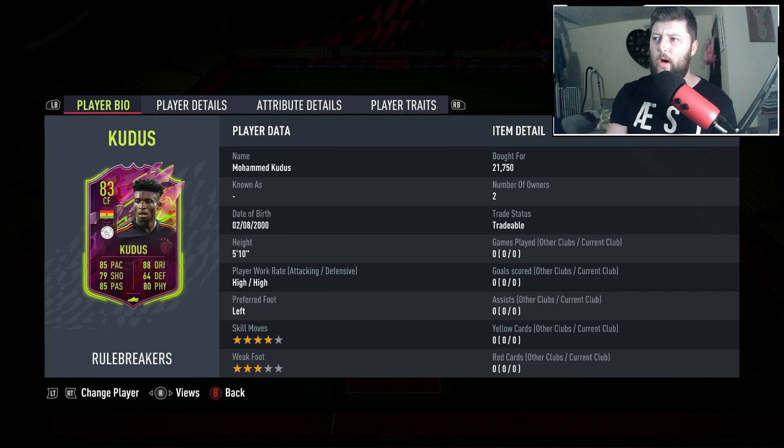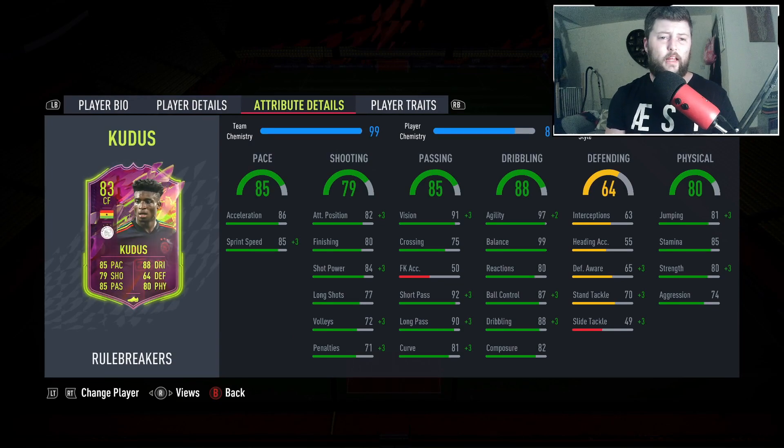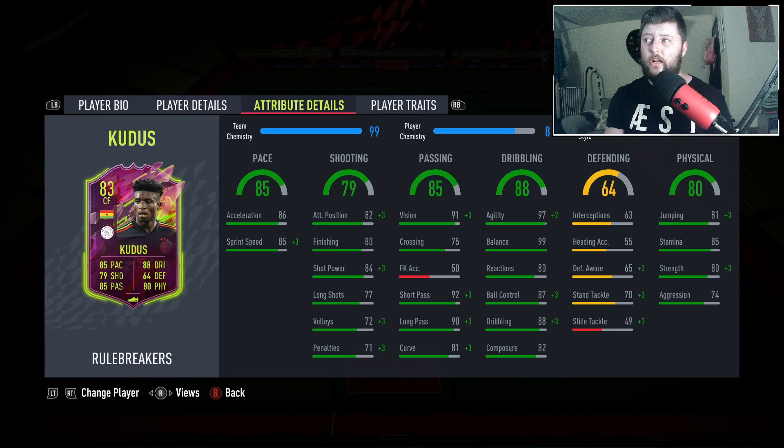In terms of the upgrade: minus three on pace, plus seven on shooting, plus four on defending, plus six on physicality, plus five on dribbling, and a massive plus 15 on passing — not a bad upgrade overall. For chemistry style, we're looking at Hunter, which gives him 86 shooting and 95 pace, turning him into an 89-rated CAM with 96 acceleration, 95 sprint speed, 90 finishing, 87 positioning, and 89 shot power.